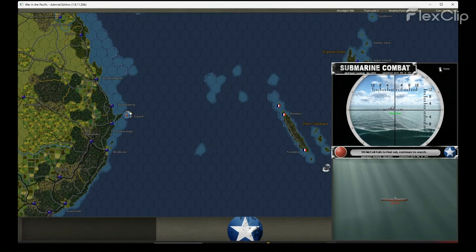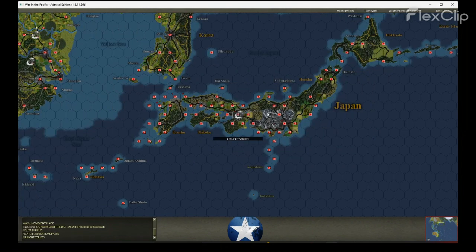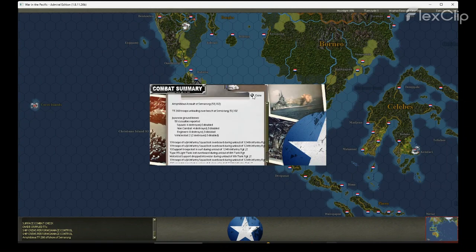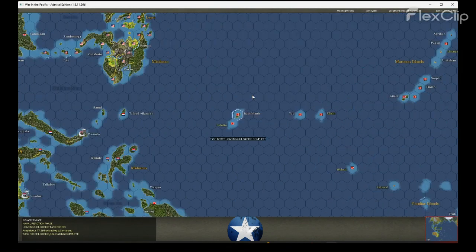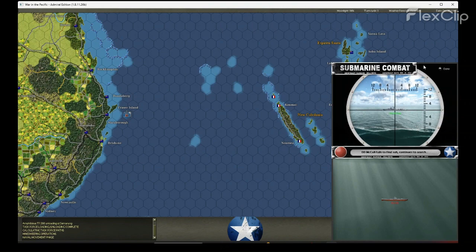Some US destroyers are trying to run down I-20 — we need to move her patrol zone, she was spotted last turn. My invasion forces in southern Java consist of tanks and infantry with some support to set up an airfield. They're covered by two light carriers with about 50 Zeros flying CAP, and some considerable surface forces. We don't expect they are at significant risk.